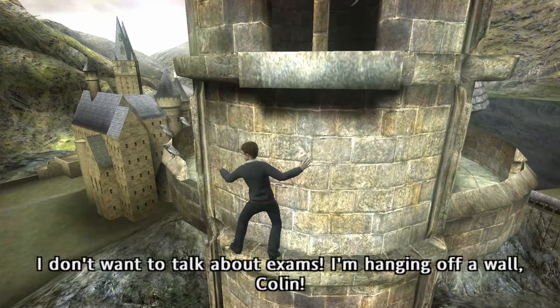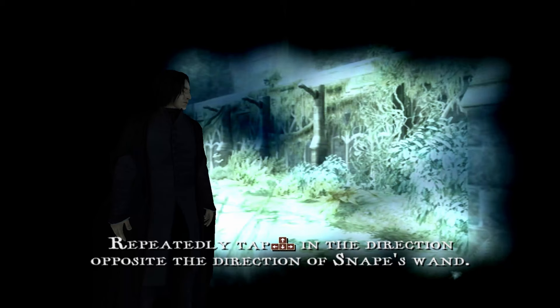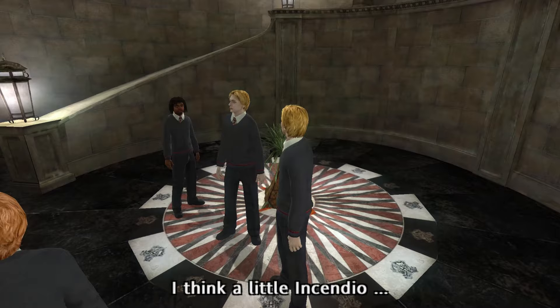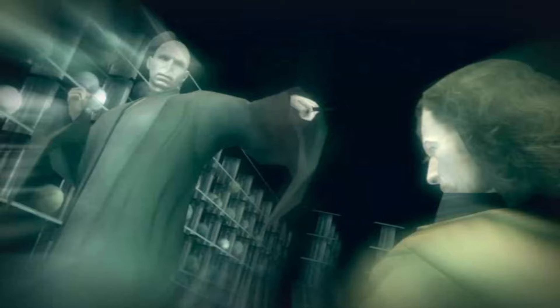Unfortunately, some more clambering is required to reach some of the swamp boxes and fireworks. I'd rather games were just shorter than padding them out with this kind of garbage. After our final after-school class with Snape, Harry commands Fred and George to burn this place to the ground, and we briefly get to play as one of the twins as they fly around the grand staircase setting off fireworks they've set up around the school.